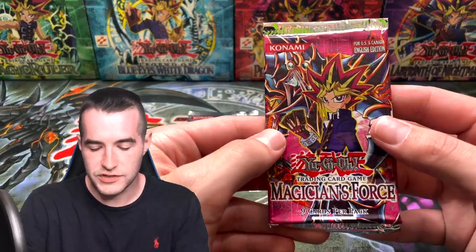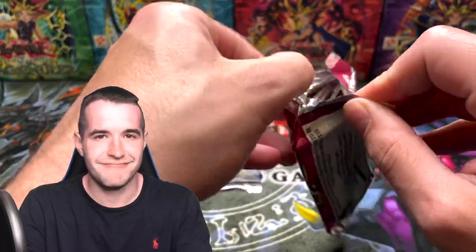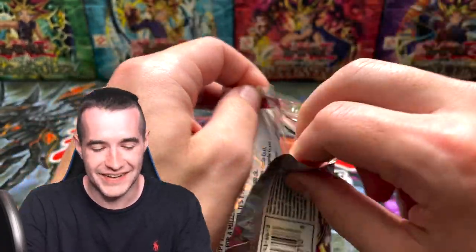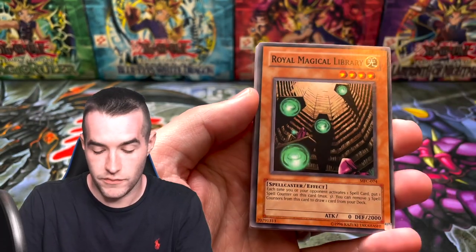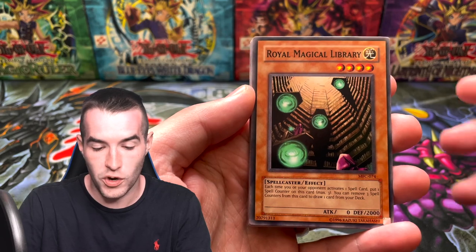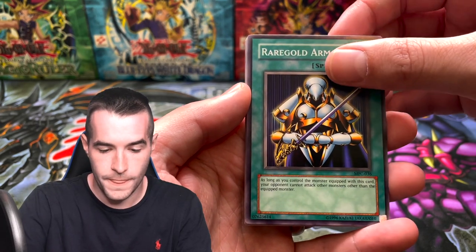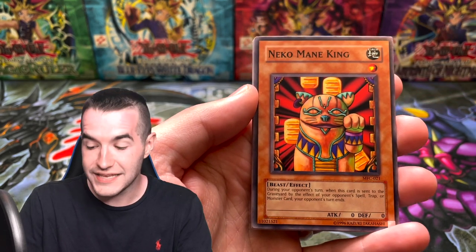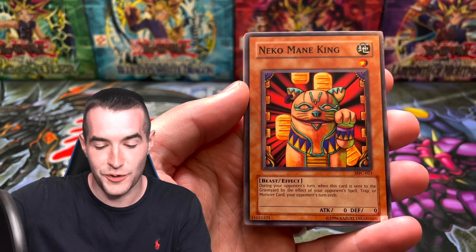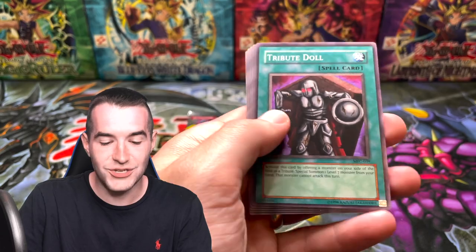Two more packs. I will have the total value at the end of what we pulled compared to our $2,500 we spent — it's going to be like $100 maybe. It's just all about the fun, it's about the video, enjoying opening them. Royal Magical Library, last Magician's Force pack. Rare Gold Armor, Magical Merchant — good commons. Neko Mane King is actually a pretty decent one for Goat format like side decks and stuff. And a Tribute Doll. United Resistance.